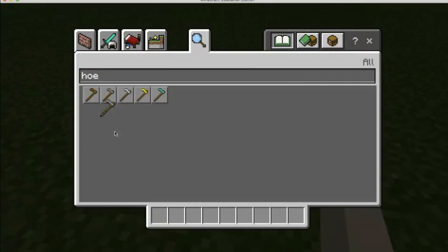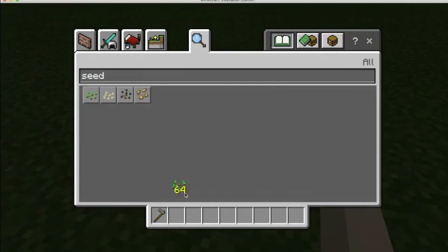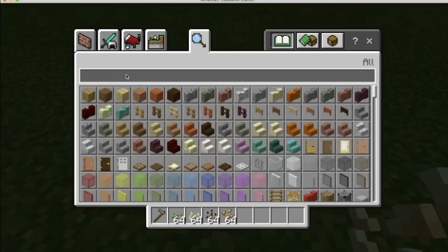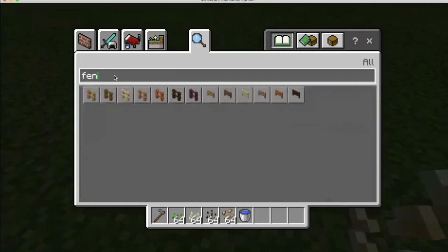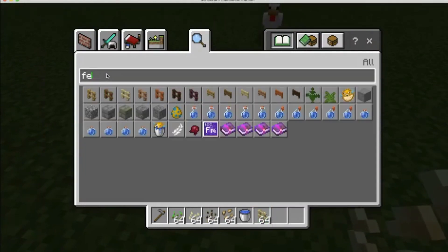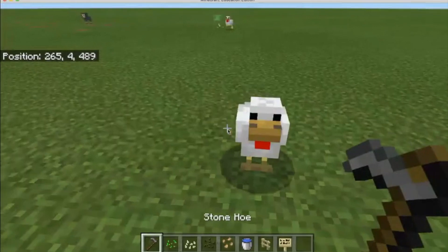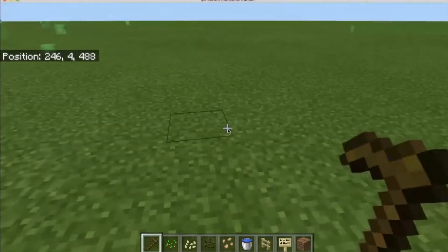I'm going to use a stone hoe. I'm also going to look for some seeds — I'm going to take some regular seeds, some pumpkin seeds, some melon seeds, and some beetroot seeds. I need a bucket of water, and I'll need a fence — I think I want to use a birch fence — and I also want to put up a sign so I know what I'm growing in my little garden.